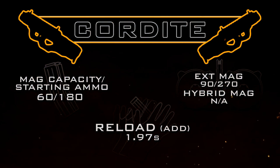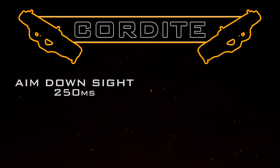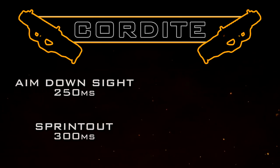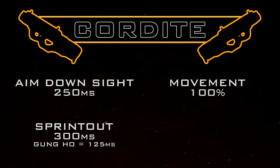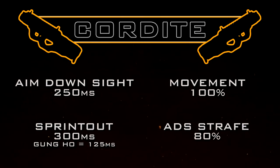Our reload add time is definitely the slowest in the SMG category by a noticeable amount at 1.97 seconds — nowhere near as slow as an LMG, but noticeably slower than the other SMGs. Moving into handling and mobility, our aim down sight time is 250 milliseconds, which is standard for SMGs. Our sprint out time is a little bit on the slow side for SMGs at 300 milliseconds, so I would say Gung-Ho is pretty much a must-have — with Gung-Ho that'll take your sprint out time all the way down to 125 milliseconds. Our movement speed is standard for SMGs at 100 and our aim down sight strafe speed is also standard at 80.